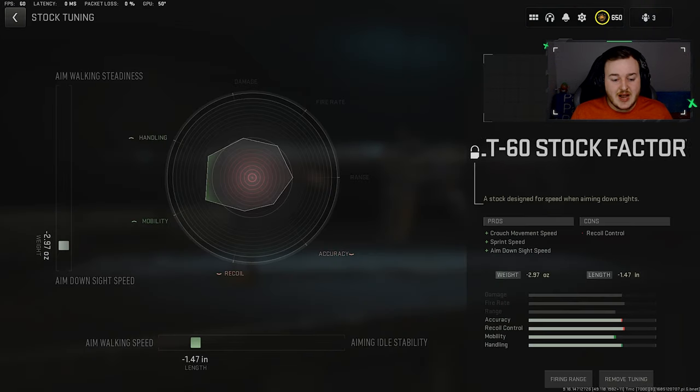For the stock tune, we're going to put our aim walking movement speed at 1.47 — this allows more mobility when aimed down sights so we're strafing faster. Then we have aim down sight speed set at 2.97, so when aiming down sights with the M16 build it's instant. You'll see that in today's gameplay — it's going to help get more kills in gunfights.